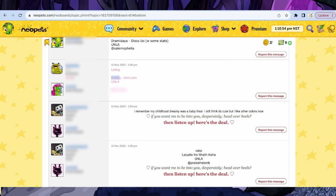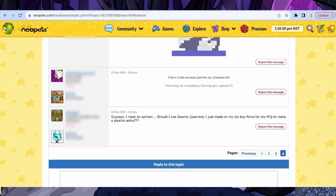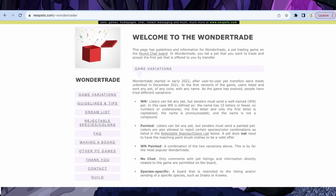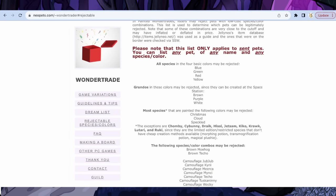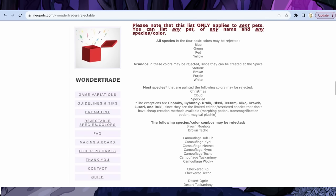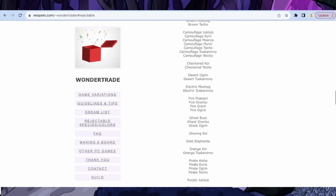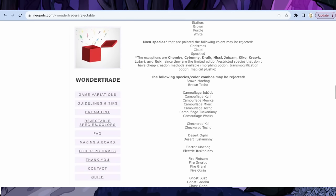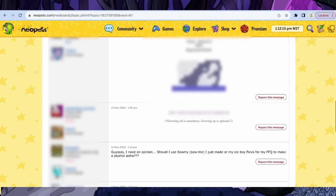If you want to send for a pet, find one you like and make sure you have a pet you can send. The rules are: the pet must be over a week old, must be well-named, must be painted, and there is a list of rejectable colors to look over. You don't want to send a rejectable pet. This will always be at the top of the Wonder Trade page. All species in the four basic colors may be rejected. All pets under a week of age may be rejected. Grundos in certain colors may be rejected since they can be created at the Space Station. And certain morphs are really cheap, so sending those would be like cheating somebody out of a good pet.